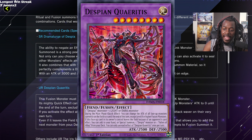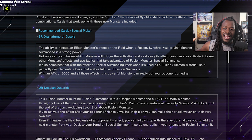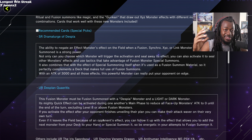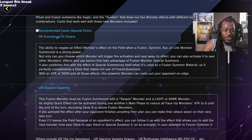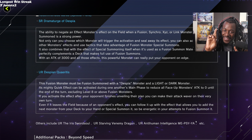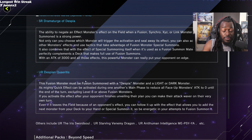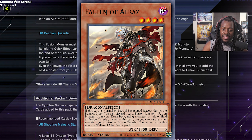Despia Aquarius is also confirmed. It must be fusion summoned with a light or dark monster, and its effect can reduce all face-up monsters' ATK to zero that aren't level 8 or higher fusion monsters. Its best effect, though, is when it leaves the field by an opponent's card — you can special summon or add a monster from your deck to your hand. Fingers crossed we also get Alivor; if Alivor is a super rare, that would be great, and being able to summon or add Fallen Albaz — which we already have — is going to be amazing.